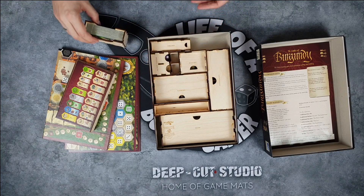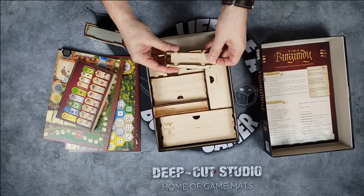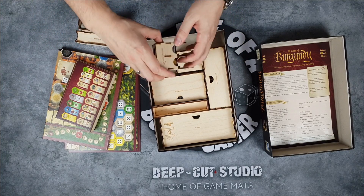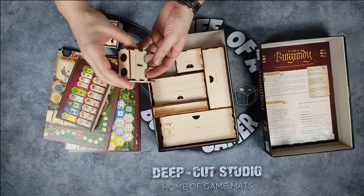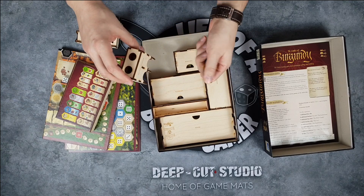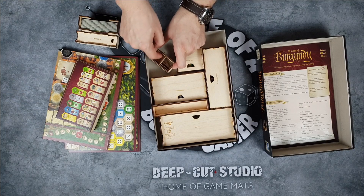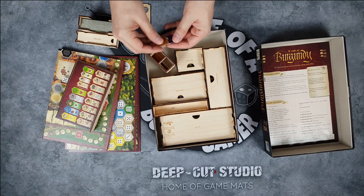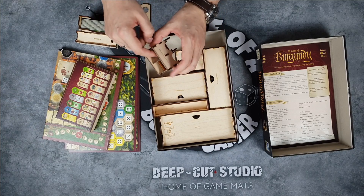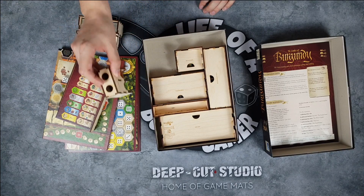Over here we have the trade route tiles stored in their section. There's also a shield box to keep all the shields. As you can see, everything closes really nicely and opens up super easily. There's also this cool dispenser thing — you can just take the tokens out. For trade goods, you can take them out here, then take this up and put them back inside once you're done with the game.